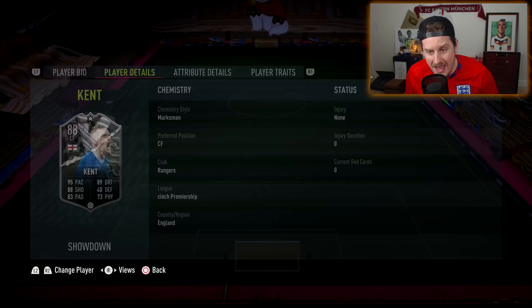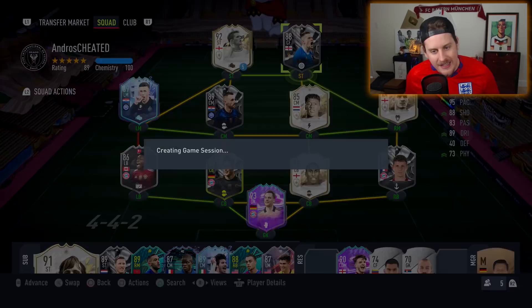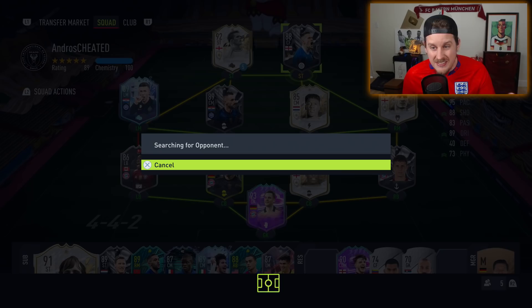We're going to test out that Prime Icon Moments Michael Owen. For those of you guys that are Liverpool supporters, maybe you're trying to get him done. We're going to get into a couple matches — we've got Michael Owen, and I might try out that Medeiros card as well. But today it is all about this Ryan Kent. Let's get into a couple matches and see if he's OP — I'm expecting him to be as cracked as he's been in previous FIFAs.